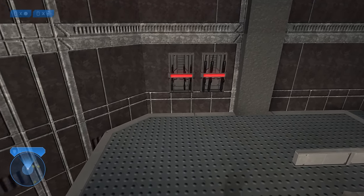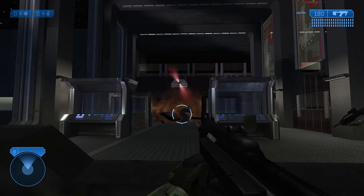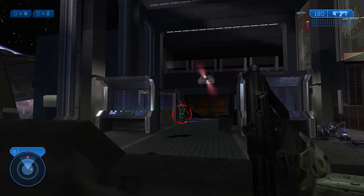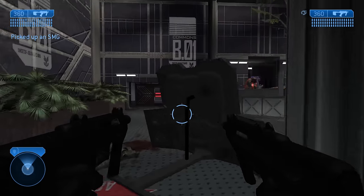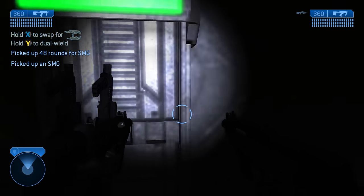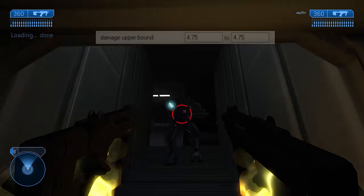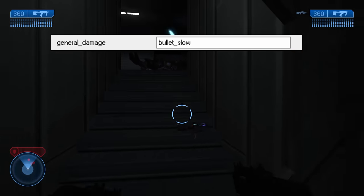The very first weapon that appears is the descendant of Halo 1's assault rifle — the SMG. It has a 60-round magazine, fires at 15 rounds per second, and its projectiles have a maximum range of 40 world units. The SMG can carry 180 spare rounds, and 360 while dual wielding two of them. Ammo is common, found in the hands of Marines and Flood combat forms, as well as in most ammo caches. It dishes out 4.75 damage per bullet using the damage type Bullet Slow.